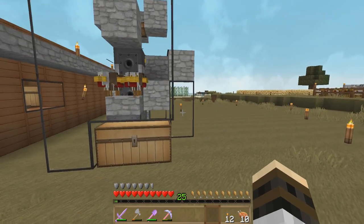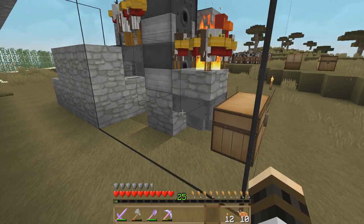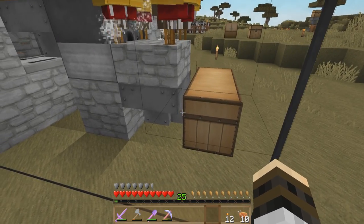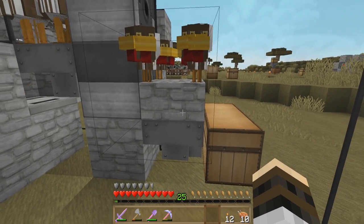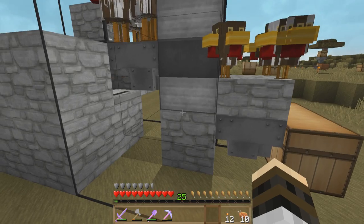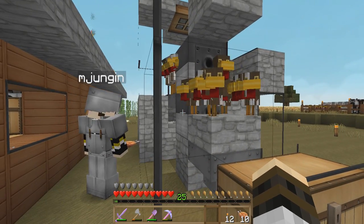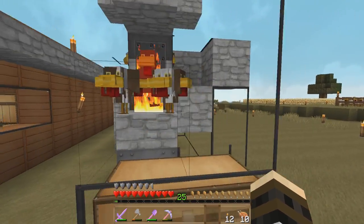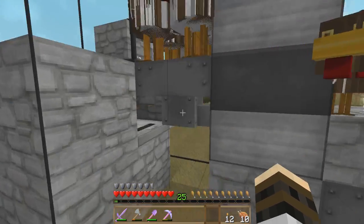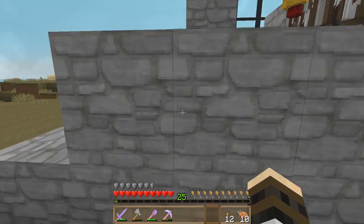Starting off with this chest, there's a hopper feeding into the chest and a half slab on top of the hopper. Behind the hopper you have a block, then two dispensers — one facing the slab and then one on top of that dispenser. There's a hopper pointing into the bottom dispenser.